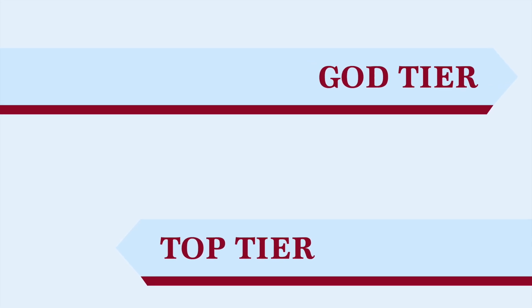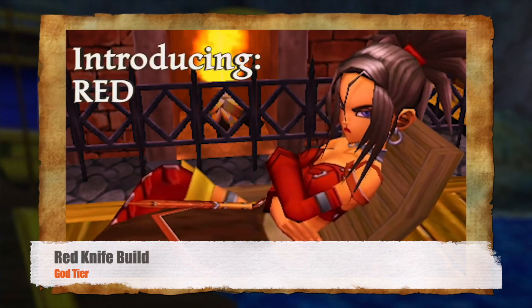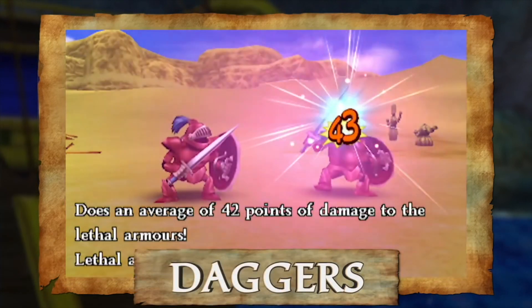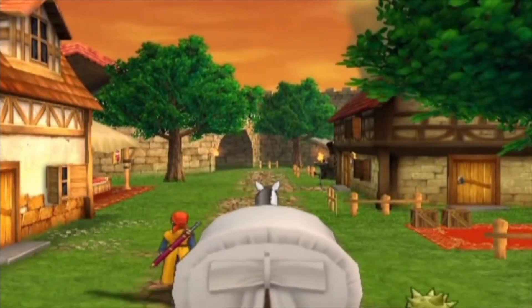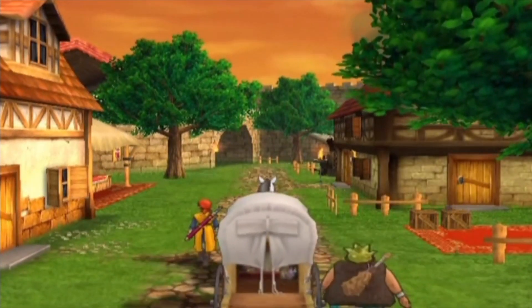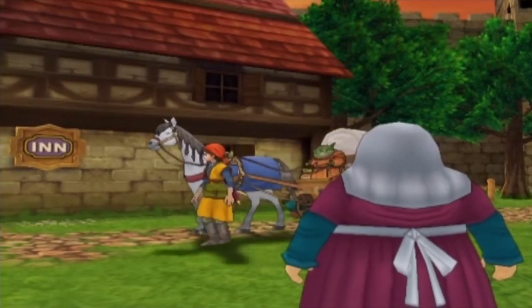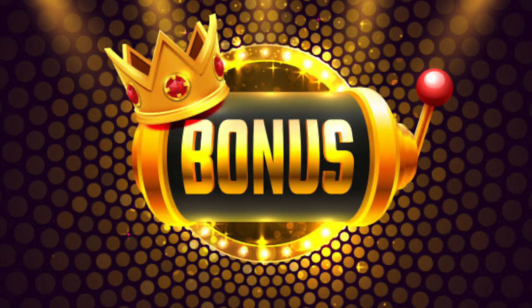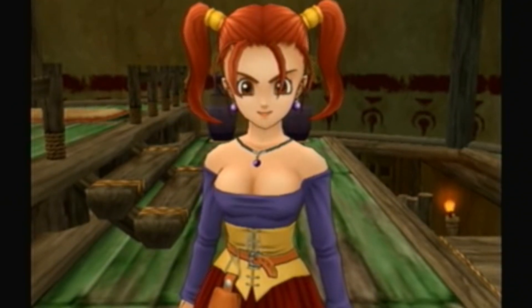The god tier. Red's knife build is easily the best build in the game. It's ideal for metal slime grinding and can put out the heaviest damage in boss fights with blade cascade. And that's my list. Dragon Quest 8 is a must-play for any JRPG library and shouldn't be missed by anyone.